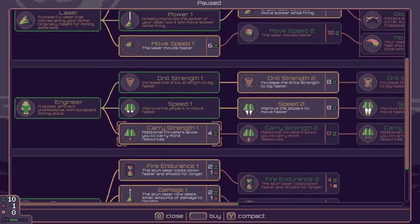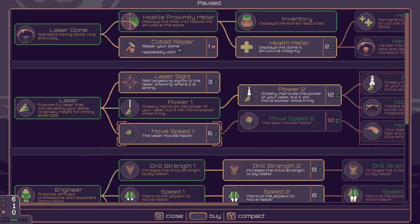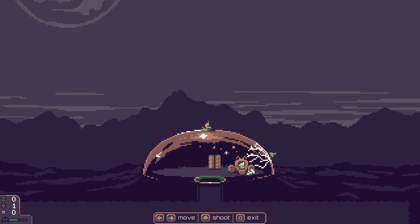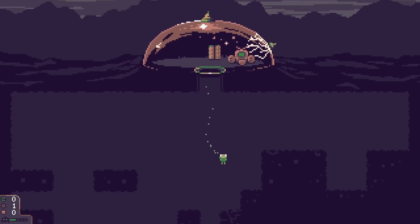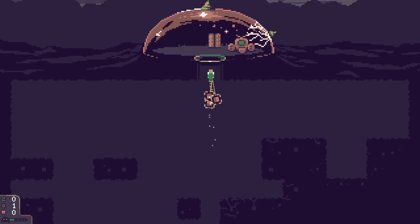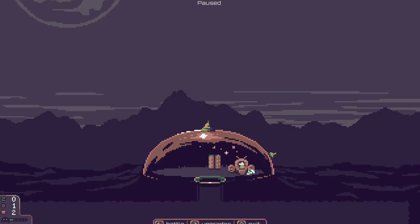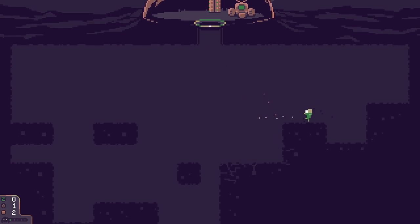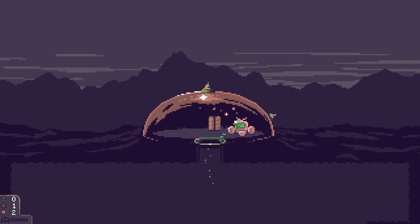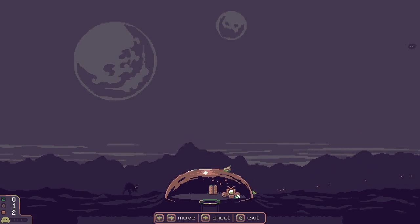Coming back out, we go do some digging. Then — we can repair the dome! This is good. We go and do that pretty much straight away because the dome is a little bit broken around the edges. We repair the dome and it's all sparkly and shiny and new. Then while doing a quick bit of digging, there's a sky monster — we're being targeted by the sky. The stun laser stuns it and we blast it with our main laser.